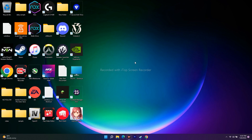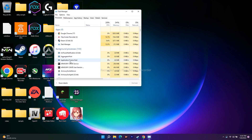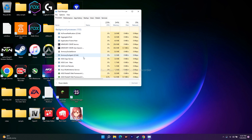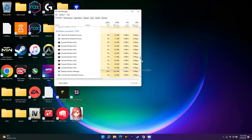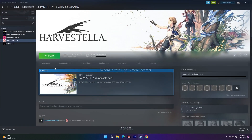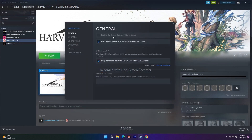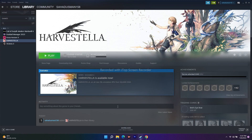Next, disable the Steam overlay and close all overlay apps such as Discord. Right-click the taskbar, open Task Manager, and end any unwanted background processes. To disable the Steam overlay, right-click Harvestella in Steam, go to Properties, and under General, make sure 'Enable the Steam overlay while in-game' is disabled. Then try launching the game.